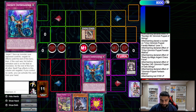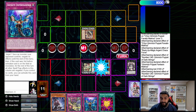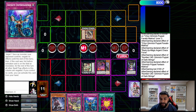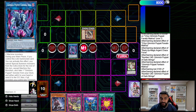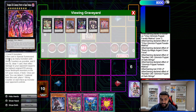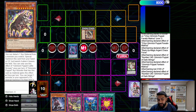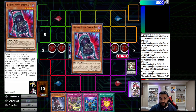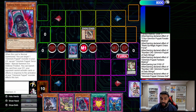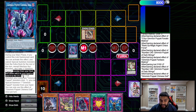Then we link summon into Chimera Doll. We use Strings to place the string counters, and then Chimera Doll effect grabs us Terror Baby. Now here's the important thing: Chimera Doll says when you link summon it during your turn, add one Gimmick Puppet monster, and if all monsters you control are Gimmick Puppet with minimum one, you can special summon one Gimmick Puppet from your hand. So from here we summon a Gimmick Puppet to the field off its effect.